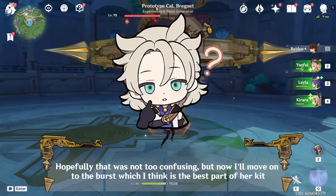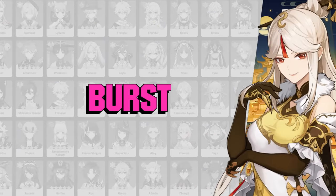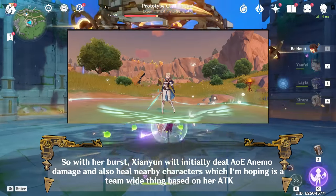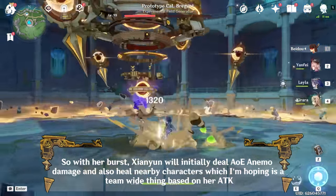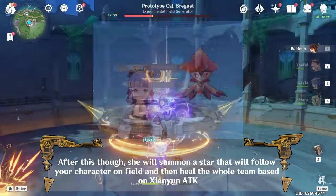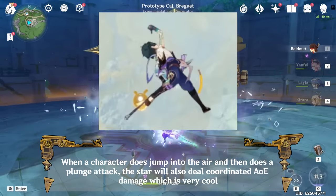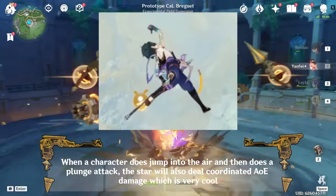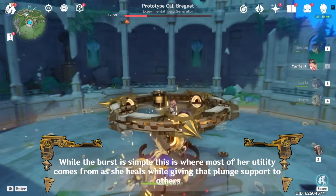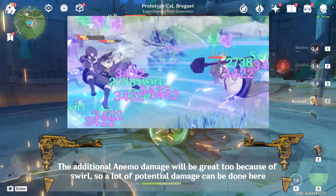Moving on to the burst, which I think is the best part of her kit. Xianyun will initially deal Anemo damage and heal nearby characters based on her ATK. After this, she will summon a star that follows your on-field character and heals the whole team based on Xianyun's ATK. The star also gives 8 stacks of what I'll call a jump stack, where you can consume a stack to jump high into the air. When a character jumps and does a plunge attack, the star will also deal coordinated damage, which is very cool. While the burst is simple, this is where most of her utility comes from — healing while giving plunge support to others.